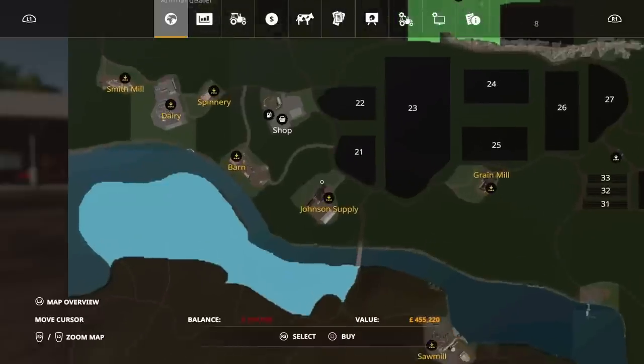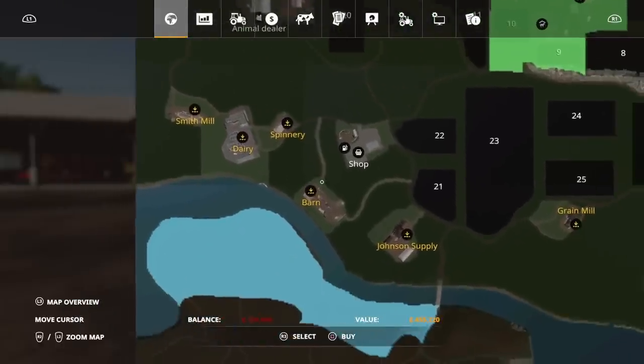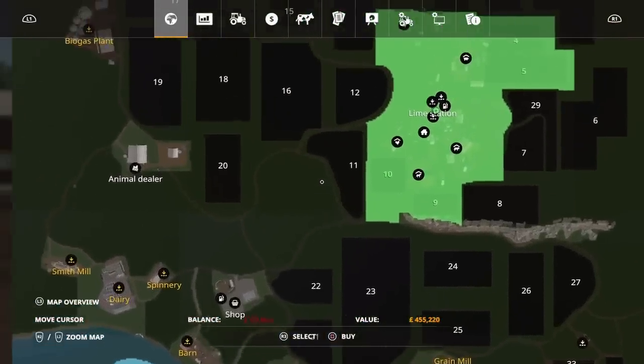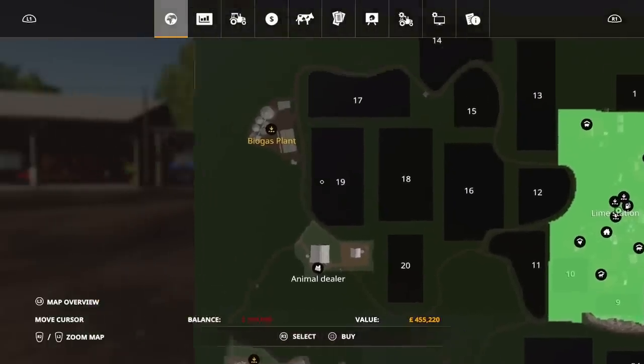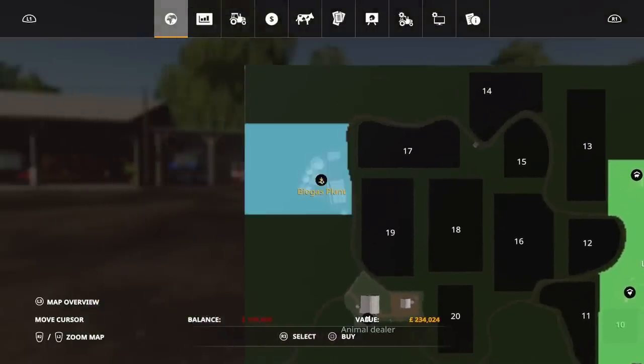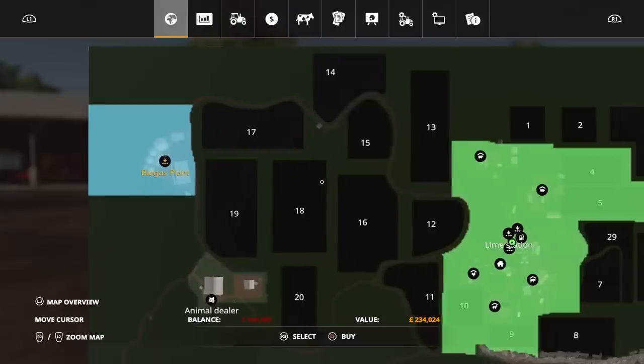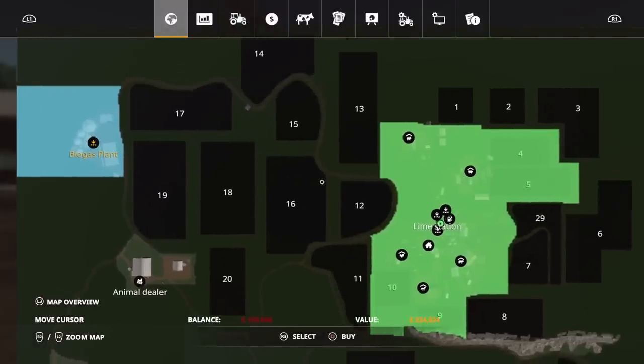Most of the sale points are down this section here, although the grain mill is there. We have a livestock market, animal dealer, and we've got the biogas plant. The biogas plant is 234,000 to buy, but you get all that land around the back of it as well, so there's plenty of scope for growth.